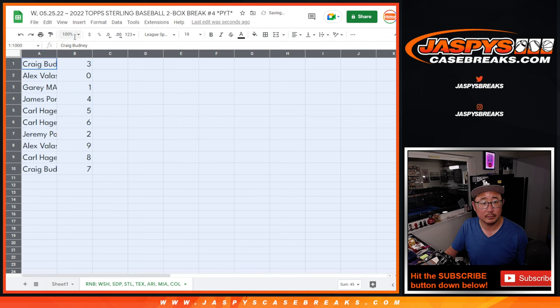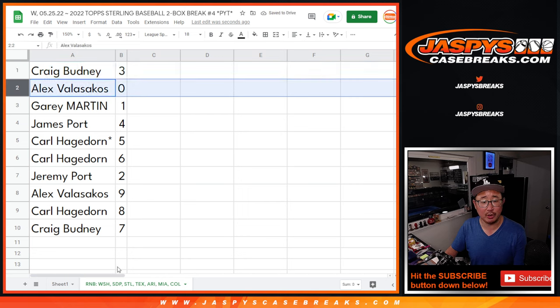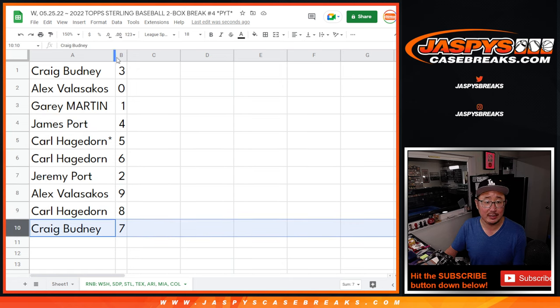All right — Craig with three, Alex with zero, and zero gets any and all redemptions for that group of teams. Gary, you'll still get live one-of-ones for that group of teams. James with four, Carl with a five and six, Jeremy with two, Alex with nine, Carl with eight, Craig with seven.